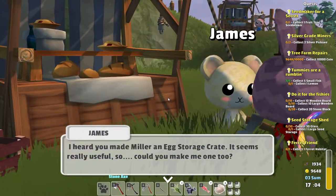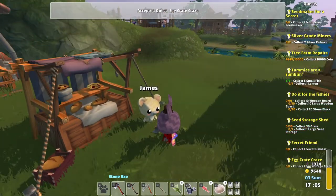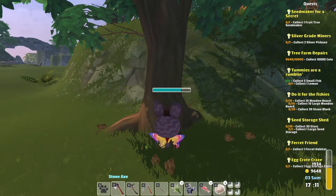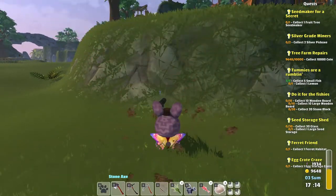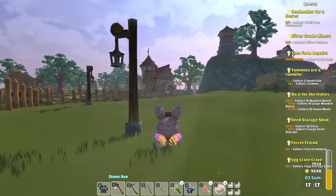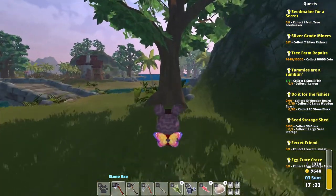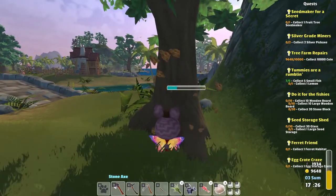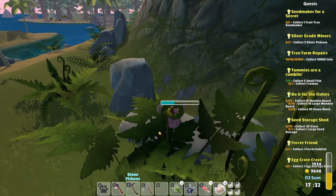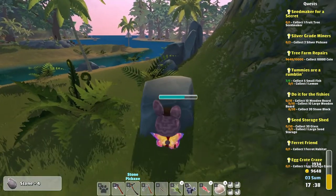'I heard you made Mila an egg storage crate — it seems really useful. Could you make me one too?' You guys are so demanding. Let's get a little bit more wood here. Now I should have 200 at least. We also need some stone — if we get more stone we can craft a sushi table. That might be nice to get crossed off the list.